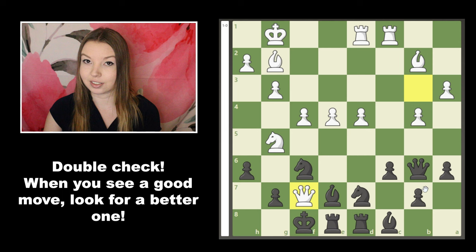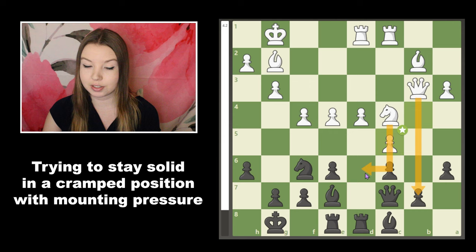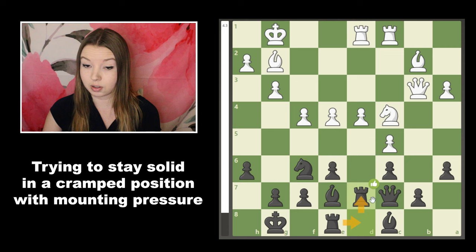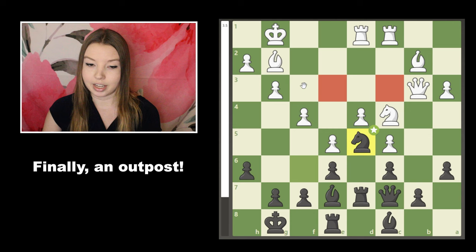I took there, which I didn't realize at the time was a big mistake — it gives white a monstrous center and opens up a file so white can more easily attack the weak backwards pawn. I moved my rook up thinking I could eventually double on the semi-open file, adding another layer of protection to that pawn, because if the pawn dies everything in my position collapses. Then a pawn push finally allowed me to jump and occupy the outpost square in the middle of the board.